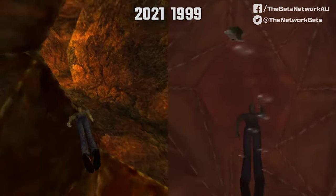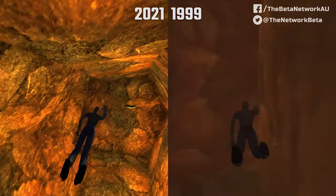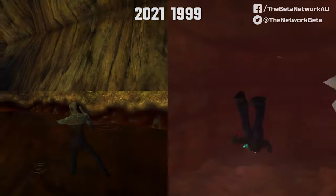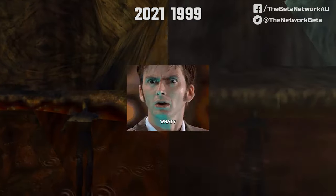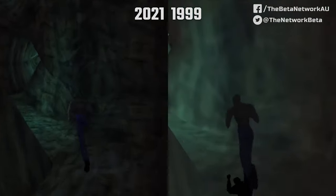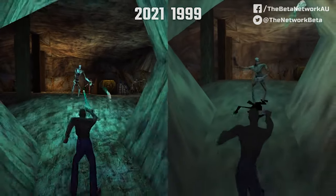When you break down the gameplay department, it's not much more exciting either. The main protagonist Michael has these awkward tank-like controls which also slow him down when moving backwards for some reason — like trying to pull an elephant along on a string. The jumping mechanics for the platforming sections just don't feel good, full stop. The remaster does spruce up the controls a little bit, however it's only a touch better.